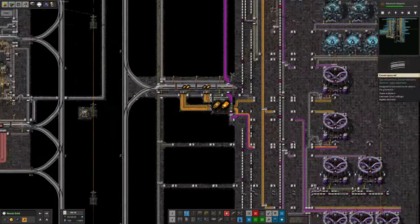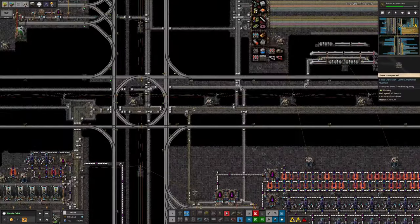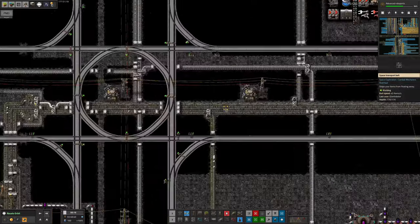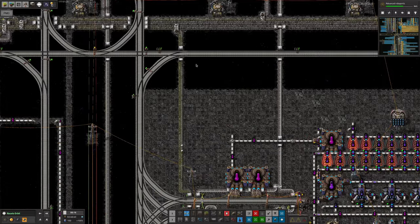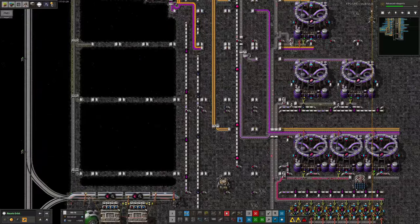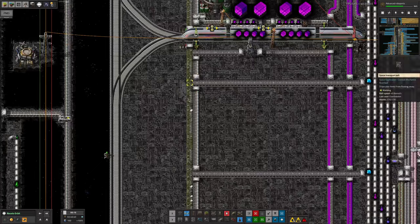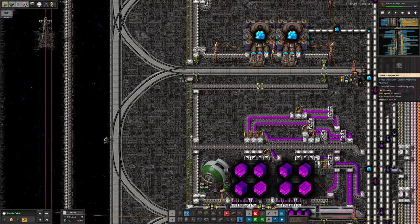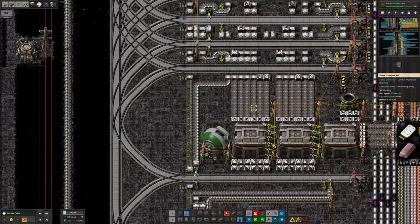Actually the limiting factor is how quickly we can get rid of scrap. We have rather a lot of scrap being generated because material science has kicked in. When it calms down things may catch up. In the meantime it might be worth trying belt-side balancing, though since there's quite a lot of side-loading along here that might just fill everything up with dead batteries when there's too much scrap trying to come out.